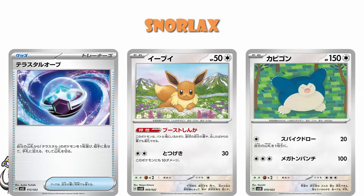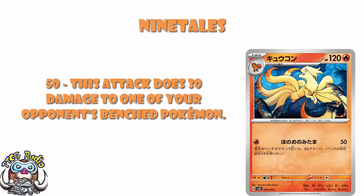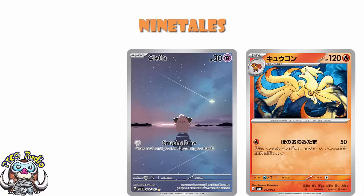Moving on to the Cerulege deck. There is a Ninetales we've not talked about yet: single energy, 50 damage plus 30 to one of your opponent's bench Pokémon. Again, 30 isn't very much, although there are things like Cleffa that see a significant amount of play that you will be able to KO here. Not saying it's great, but we do have 30 HP Pokémon like Cleffa seeing play, so you might be able to get a cheeky KO. But 50 damage is not really enough — it's on a stage one, it's not ideal.